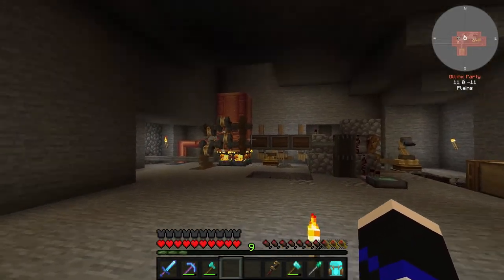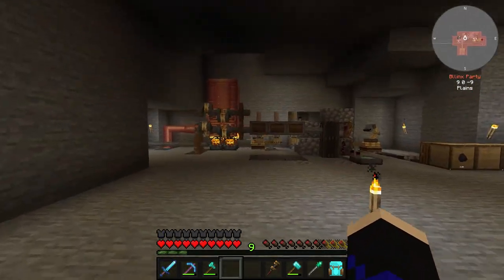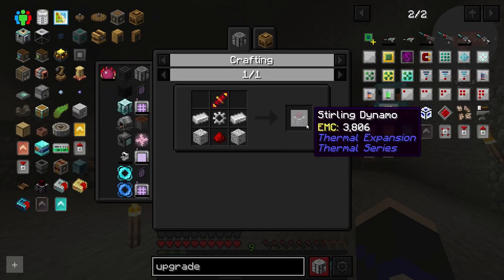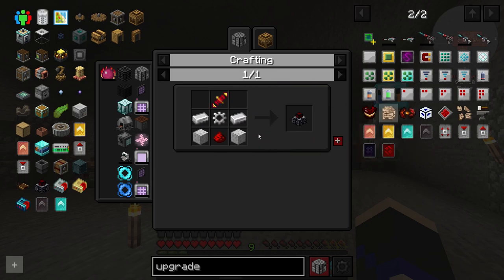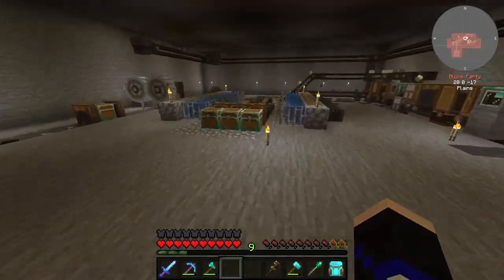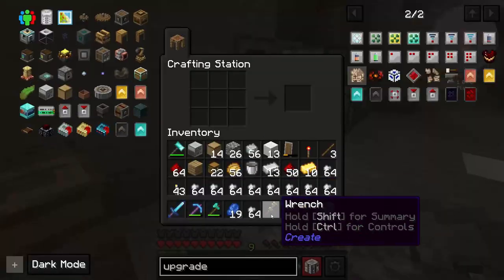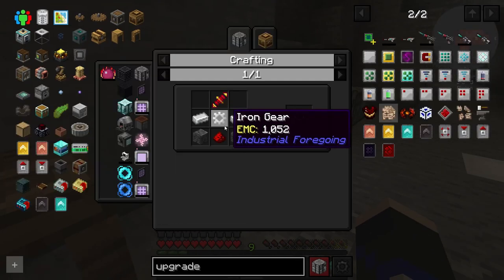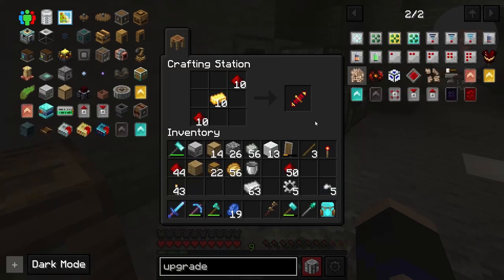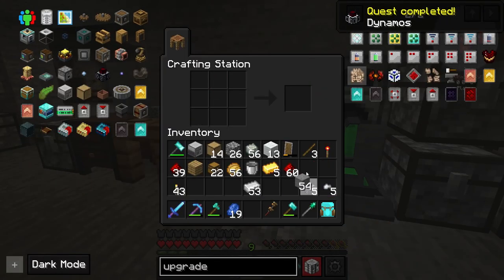We have our power production here, but that is actually just for kinetic power. We also need RF, which is like electricity. How we're going to do it is I'm going to use this Sterling dynamo, and this is going to produce all the energy we need. I'm thinking to make already four or five so we have it done and don't have to worry about it later. We need iron, iron gears, nuggets, and stone. We have five dynamos. The next thing we are going to need are these upgrades, which actually improve the system.